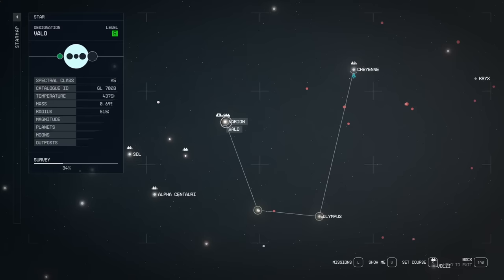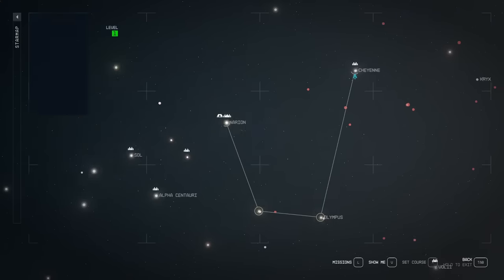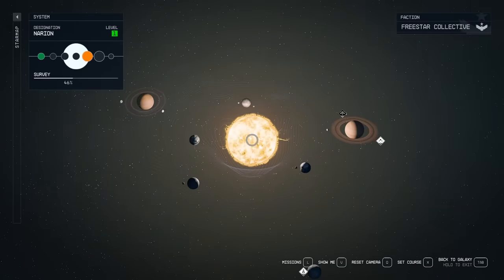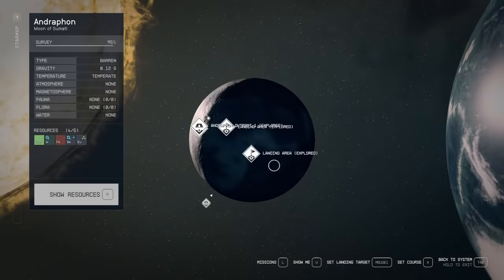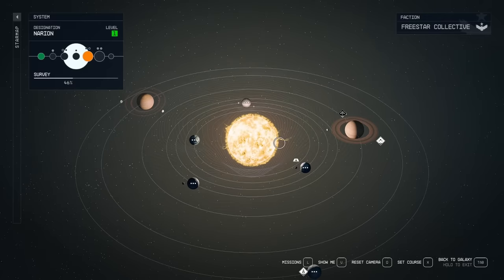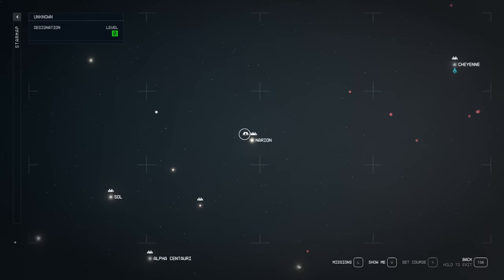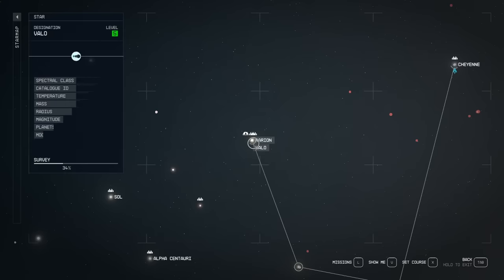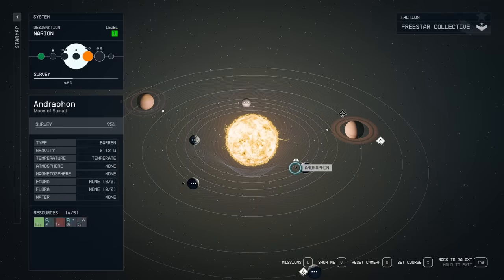Once you've stocked up on enough resources, we're going to head to the Naryon star system. If you followed my tutorial video on outposts you'll be very familiar with this system because it has a moon with all the materials we're going to need. Many of you asked in the last video how to find your outposts — you can tell where they are because on the star system map you'll see a little outpost icon, and it will also be highlighted on the planet or moon where you placed it.